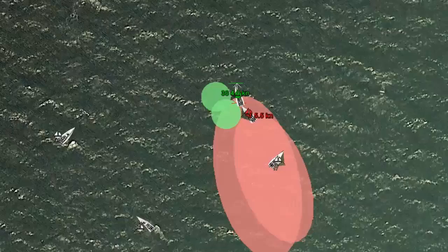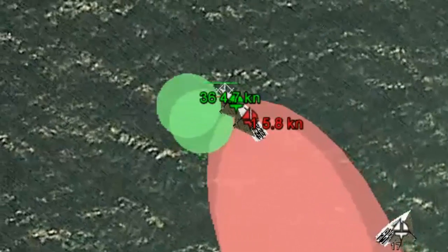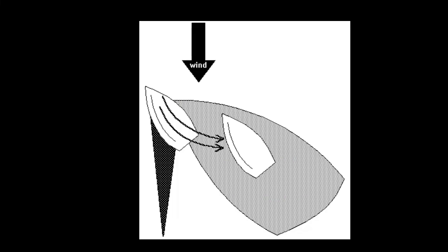It's going to slow them down and they're slowly going to start to fall back and you're going to appear to escape from underneath them. So here you can see in this graphic the wind sort of bends off of your sails and it just really creates more disturbed air.